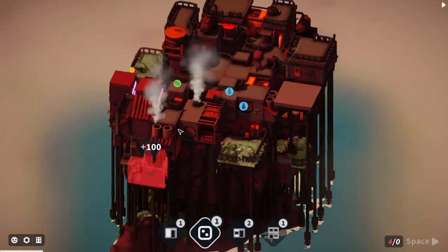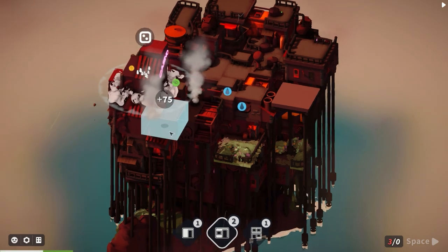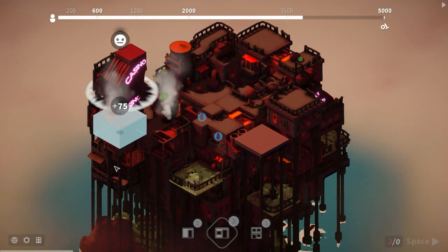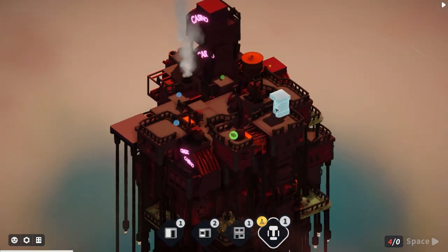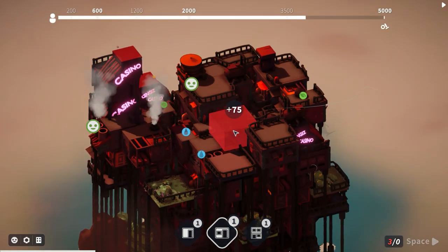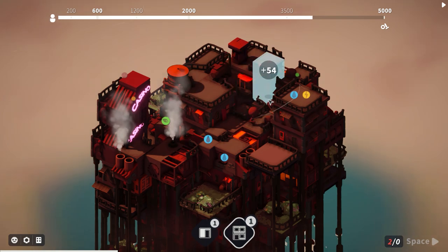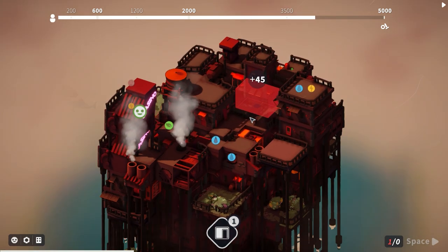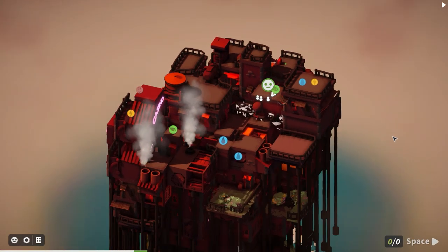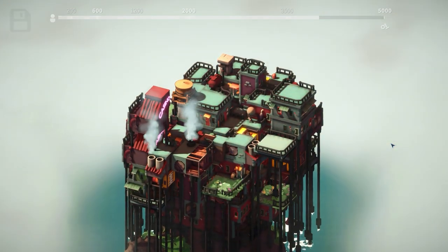Another casino - I'll stack it on top of the other casino since it doesn't have needs. Middling again - one of those heads. Perfect, I'll place it in the corner for a nice structural bit. More housing coming in. It fits somewhere in there. I'm seeing a couple of unfulfilled needs around the place though - we need to look at that.